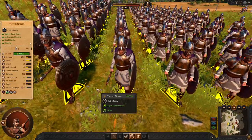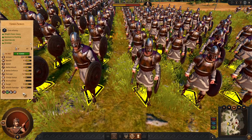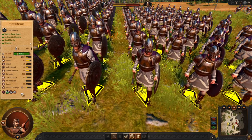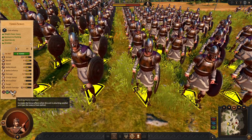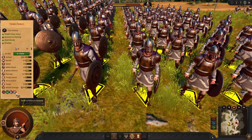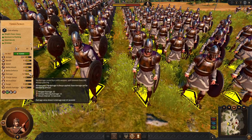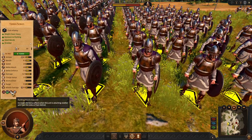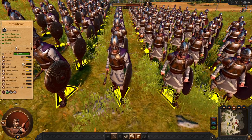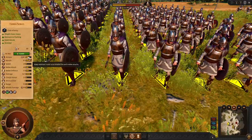Next we have Theban Nobles. These guys are pretty scary and pretty good. They perform almost like elite swordmasters or any elite unit. They are perfect for flanking and not being flanked, so you can expect some great results from this unit. They will crush enemies decisively, and if you use them as aggressive flankers you are going to do very well with these guys. Be aware though — they are a bit slow because they are well armored.